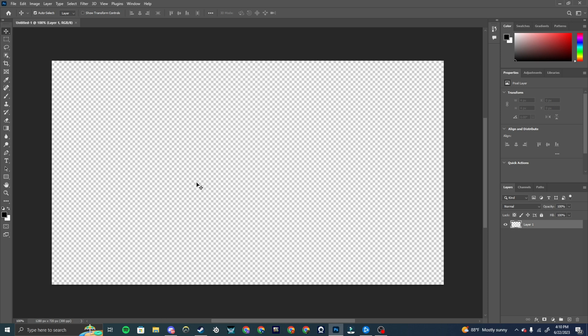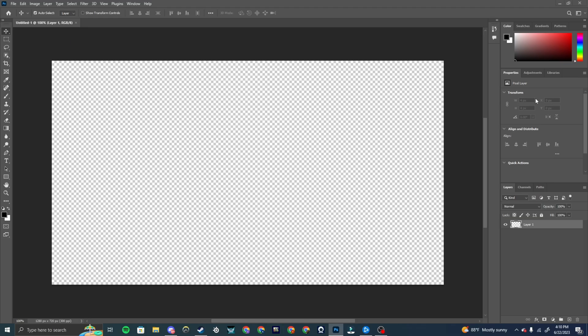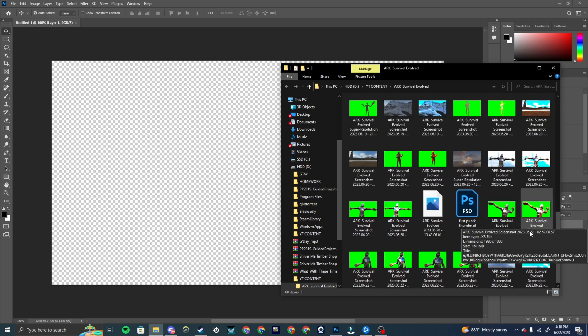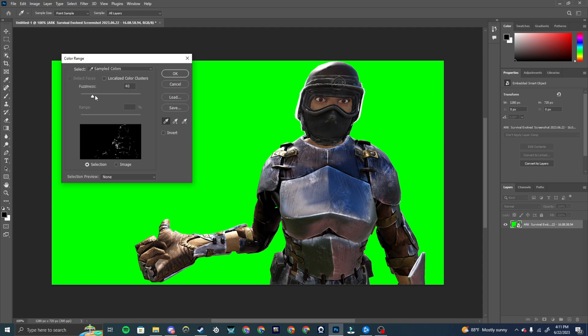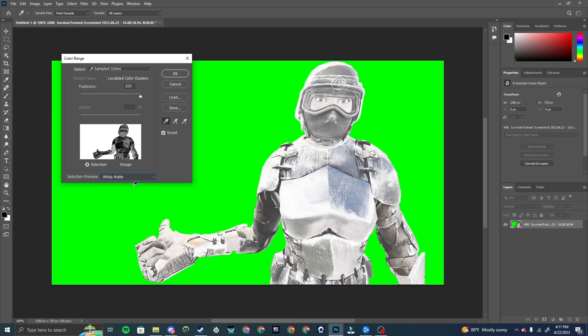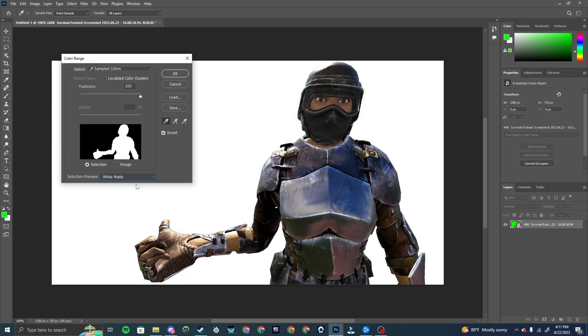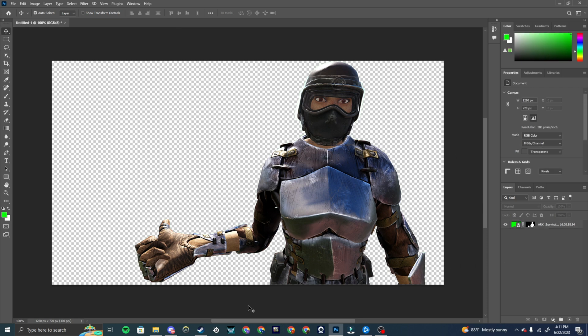Now go to the file where the green screen screenshot of your character was saved and drag it into Photoshop. To remove the green screen, go down to the bottom right, click on the layer, then go to the top and click Select > Color Range. Move the Fuzziness all the way to 200, check the Invert box, and set the Selection Preview to Black Matte. Click on the green screen area and it will remove all the green. Click OK — it will have a cutout of your character. Then click the layer mask icon at the bottom right to add a layer mask, and that will remove the green screen.